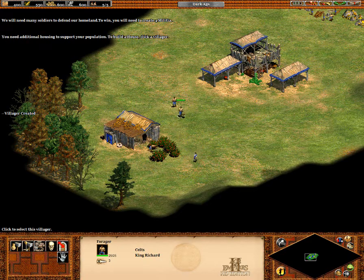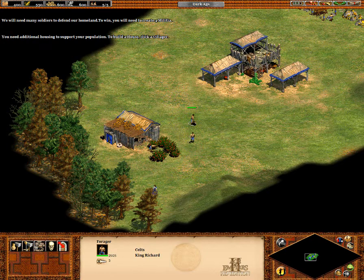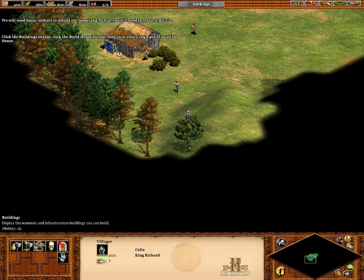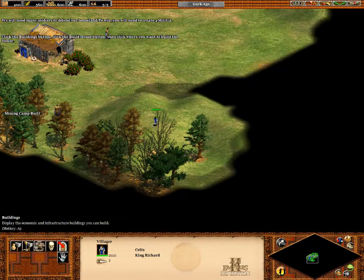You need additional housing to support your population. To build a house, click a villager, click the Buildings button, click the House button, then click where you want to build a house.